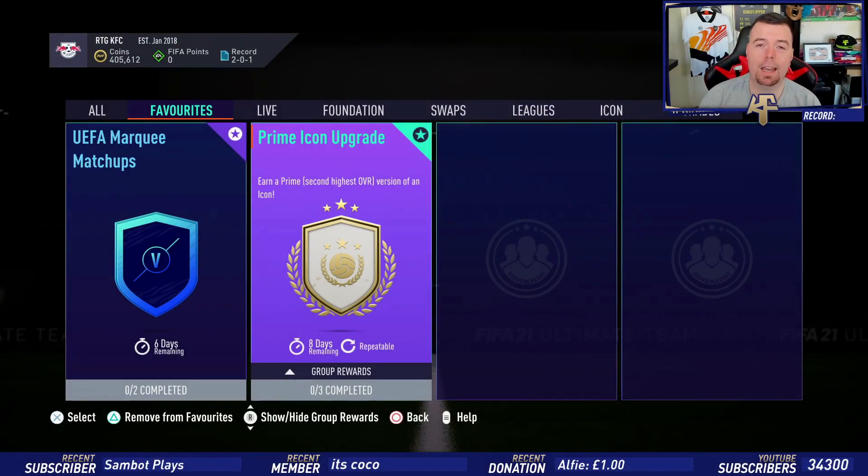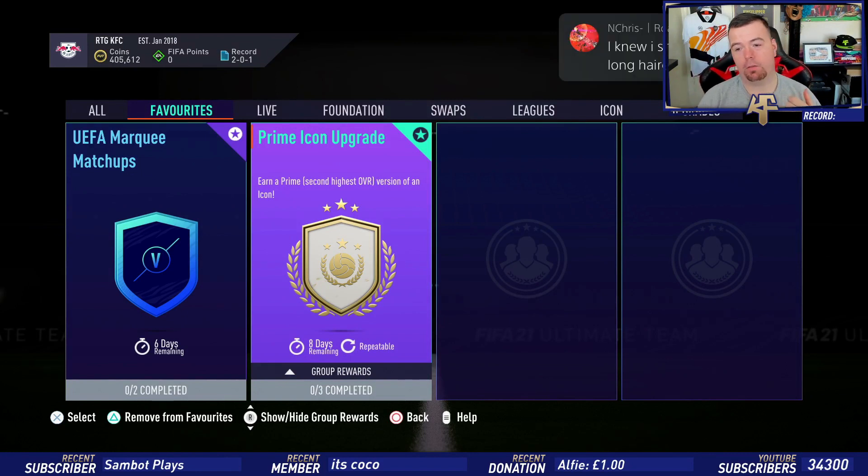Yo guys, what's going on, King Flipper here — welcome to an SBC we've been waiting for a while. We have a new Icon SBC: the Prime Icon upgrade, which gives you a Prime Icon SBC. The good thing is it's repeatable; the bad thing is it's only out for eight days.